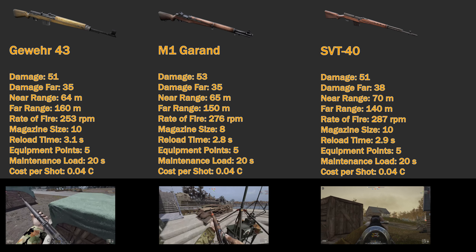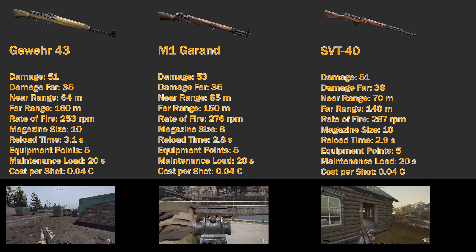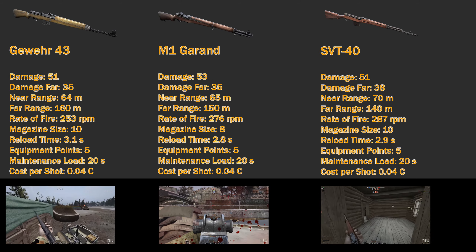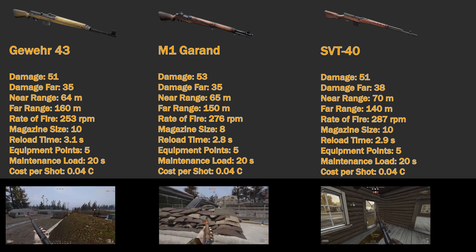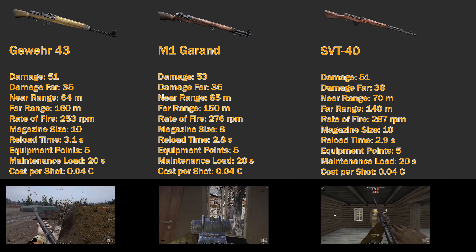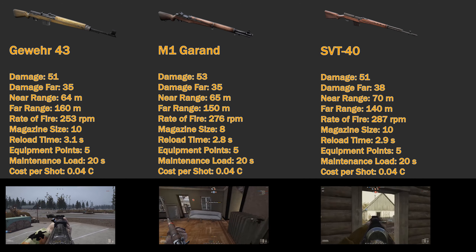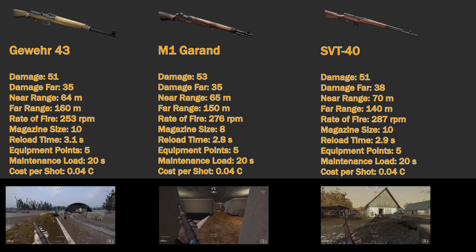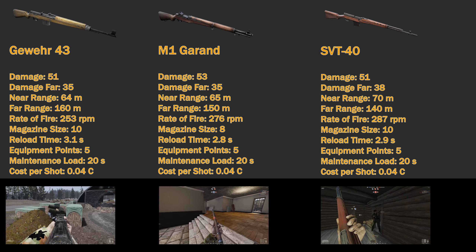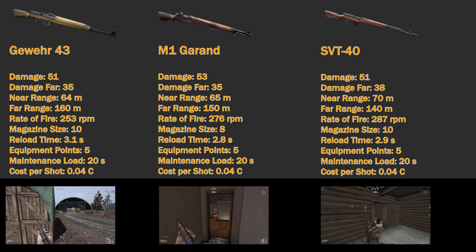The M1 Garand does 53 damage at 65 meters and 35 damage at the far range of 150 meters. It has a rate of fire of 276 rounds per minute with a magazine size of 8. It takes 2.8 seconds to reload. It requires 5 equipment points, increases your maintenance load by 20 seconds, and has a cost per shot of 0.04 credits.